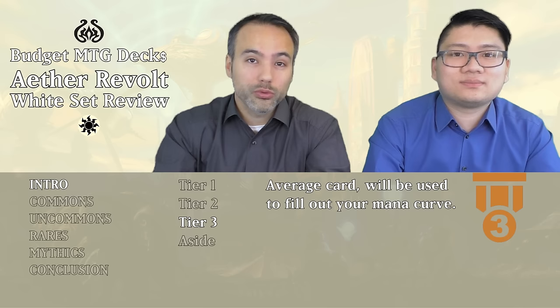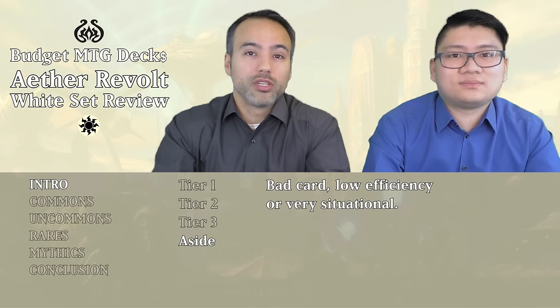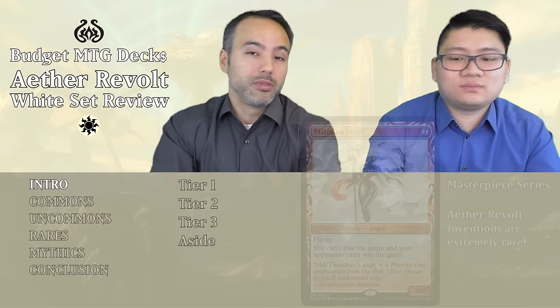Finally, we've got Tier 3 — those are your filler cards. If you're missing a two-drop or a three-drop, look to your Tier 3 cards to smooth out your mana curve. And finally, we've got 'put aside' cards, which basically, as we say, just put them aside and don't look at them. There are situations where they could be useful, but most of the time they're not going to be pulling their weight in limited.